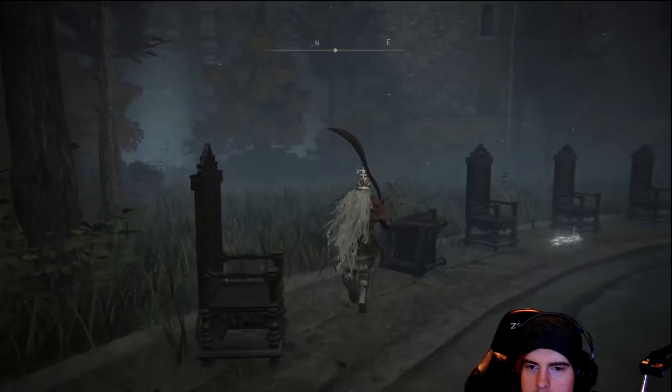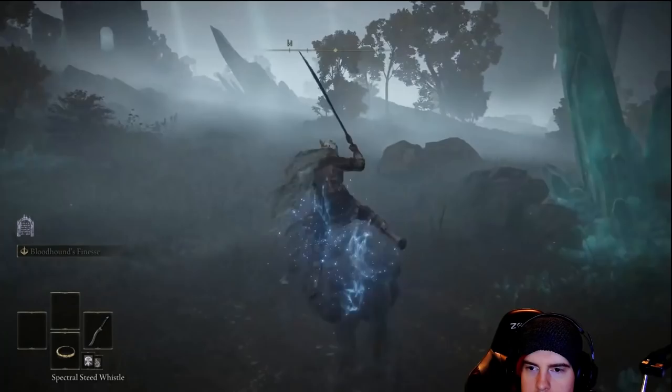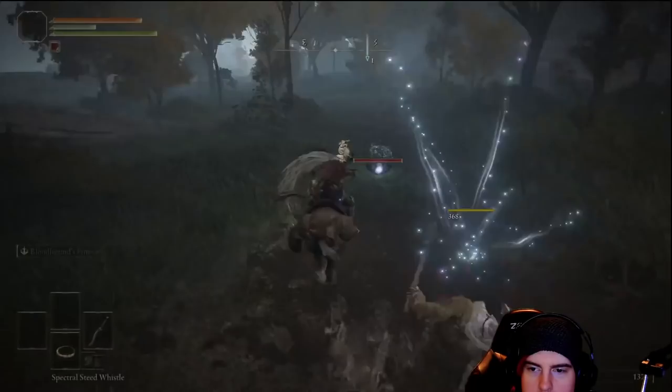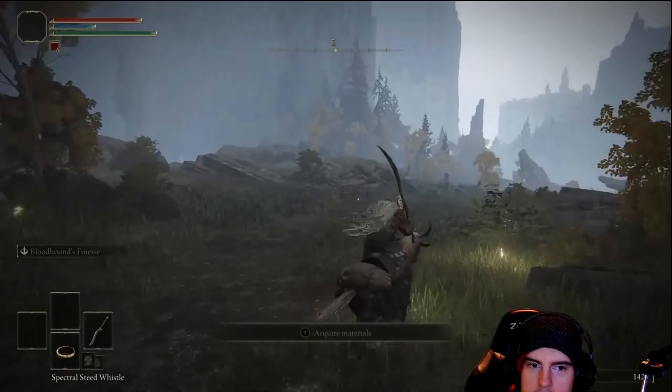Grab the Lost Grace after the boss fight. Head out to the right and this is where we get into the Three Sisters area — three towers out here, and one of them has Lady Ranni in it. Head over to the right where we'll find an Evergaol and a couple of items plus a mini-boss. Along the right path, get onto the middle road and there's a Scarab there giving us another magical ability.